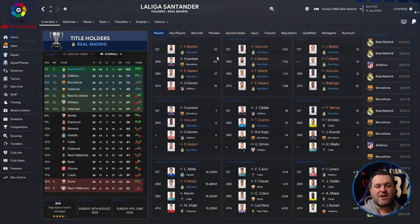On the profile screen, Benzema scored 32 goals. Eden Hazard coming back to life with 21 goals in the Liga. Vinicius Junior had a 7.55 average rating, Benzema 7.52, Valverde 7.51 and Hazard 7.48. For assists, they topped the charts with Modric on 13, Valverde on 13, Vinicius Junior on 12, and Rodrigo on 10. For player of the match awards, 6 for Vinicius Junior and 6 for Eden Hazard. Courtois kept 15 clean sheets, Mendy got 14 yellow cards, and Odriozola covered 15.48 kilometres per 90 minutes.